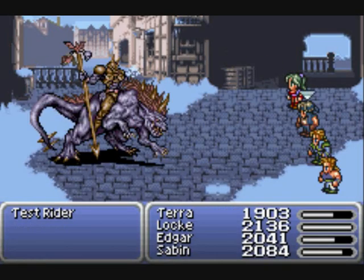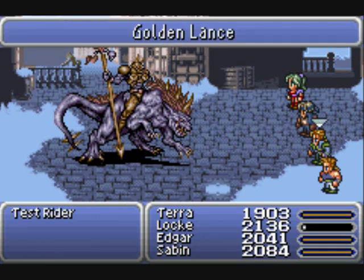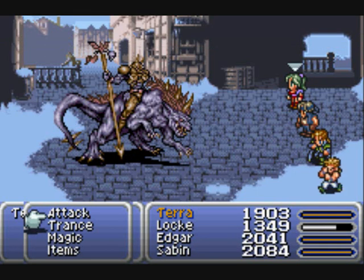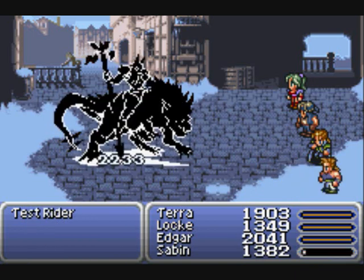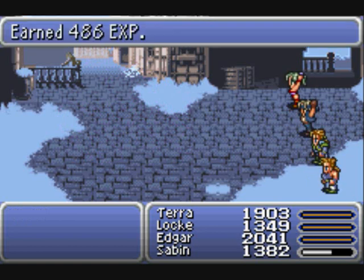We've got another new enemy - the Test Rider. These guys are nice and can come in handy even if not as equipment; we can still put it up at the Coliseum.